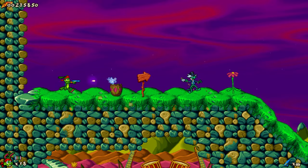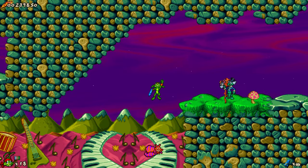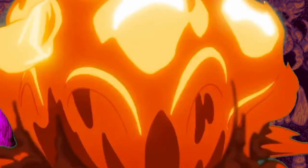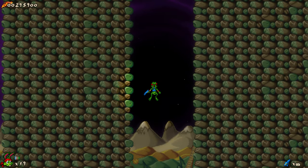Jazz, who is not related to Sonic, is a serious green rabbit with an uppercut move that allows him to jump extra high, and helicopter ears which can be used for gliding over long distances.